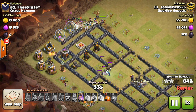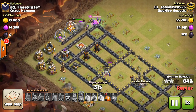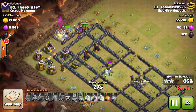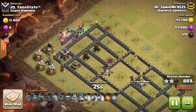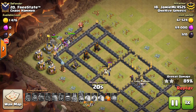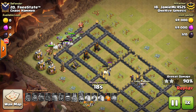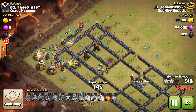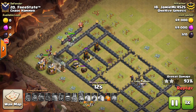His troops went off in a somewhat unusual fashion but he got the important stuff in the middle of the base taken out. There are no exposed buildings left because of that, so this base is pretty much done. You can see the witches are a very powerful troop — they're not like hogs or balloons where things have to be done with great precision.